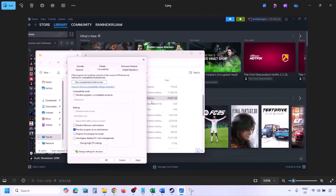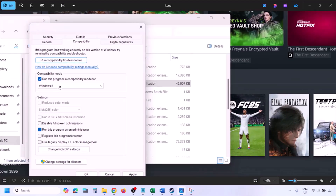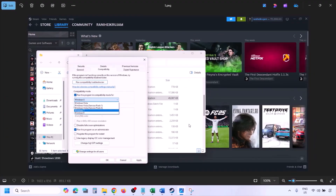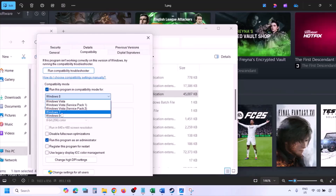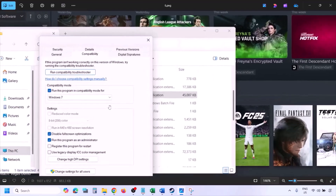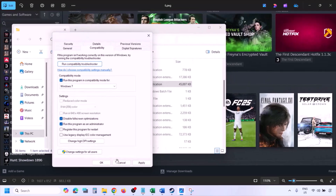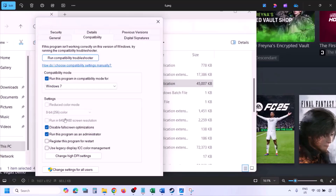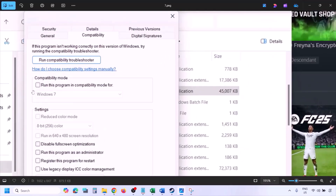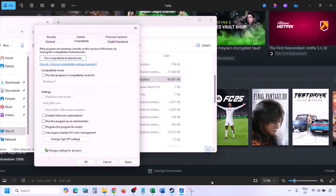Still not working? Put a check on the compatibility mode box and select Windows 8 from the drop-down, then hit Apply and click OK, then launch the game and check. Still not working? Select Windows 7 and hit Apply, click OK, and check. Still not working? Put a check on Disable Full Screen Optimization, hit Apply, click OK, and check. If none of these work, uncheck all boxes, hit Apply, click OK, and follow the next step.